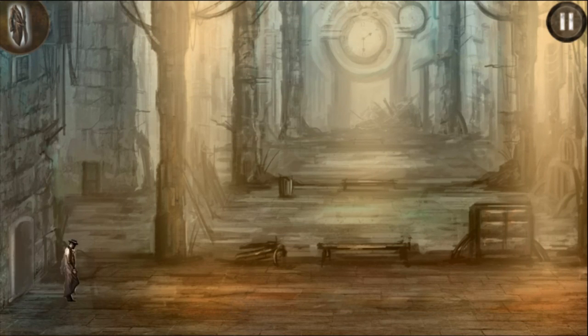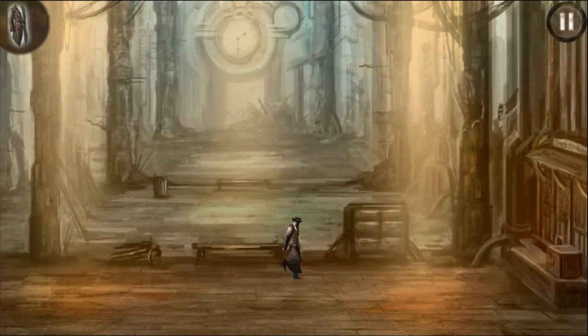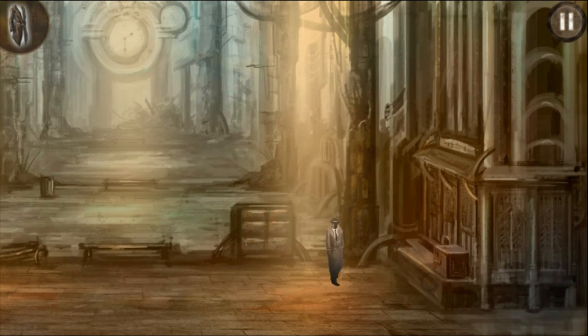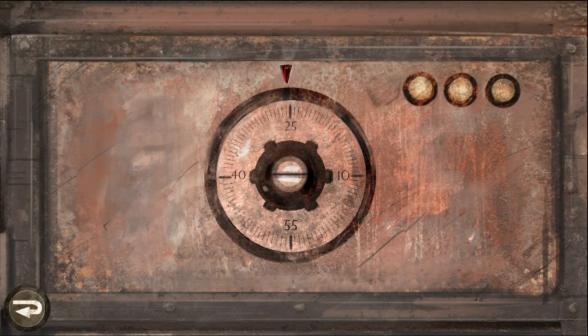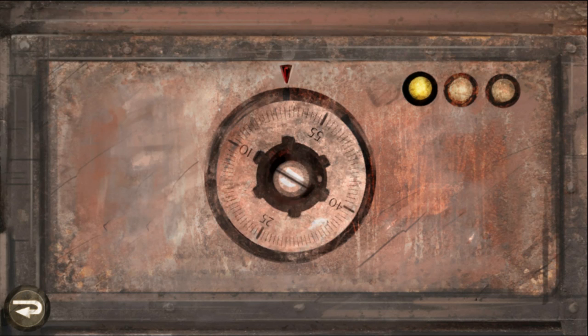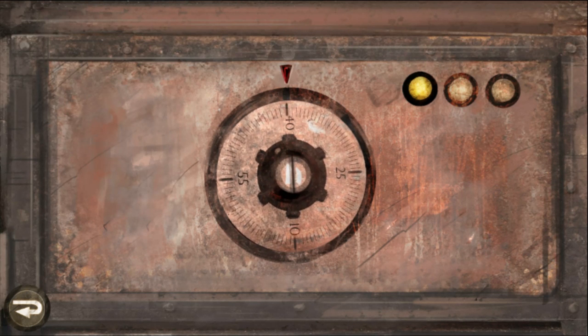Now I'm in this new place. I love the feel of this game. Let's stop for a while and see if anything glows. Oh look, there's the safe! Good thing I took a picture of it. Let me look back at the picture I took — it looks like the key is 40, 10, 25. So let's do that: 40, and then 10, and then 25.